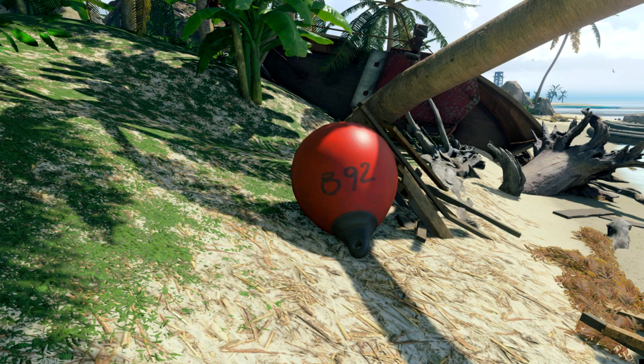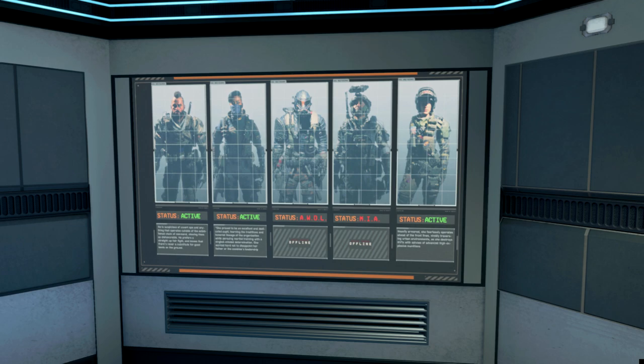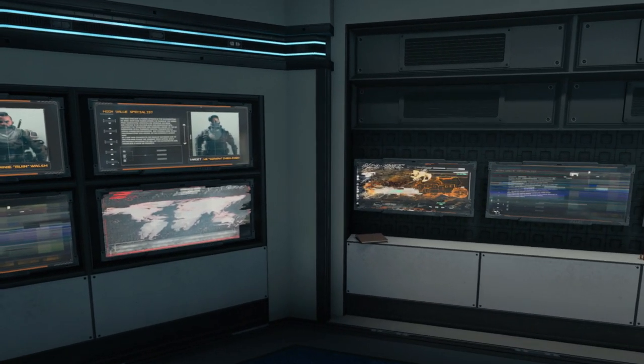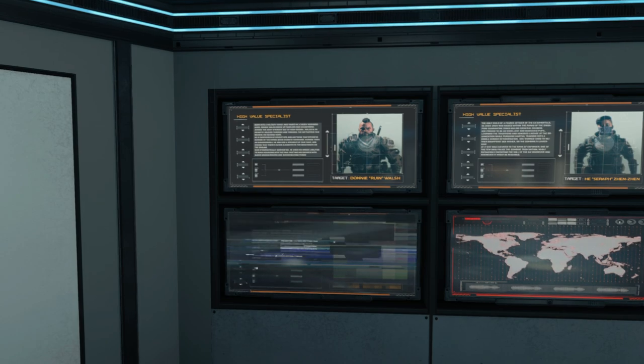This could link to something much bigger. Back on Hacienda it mentions the map Frequency, which for those who don't know is a specialist facility where they monitor specialist characters. In the first building at spawn there's a tile listing specialists — I think Firebreak, Recon, Battery, Ruin, and Seraph. Two are clocked out, three say active — but Firebreak says AWOL and Recon says Missing in Action. In the main room with computers, there are TV screens with information for Battery, Seraph, and Ruin, plus three other screens that are glitched out and mostly untranslatable.